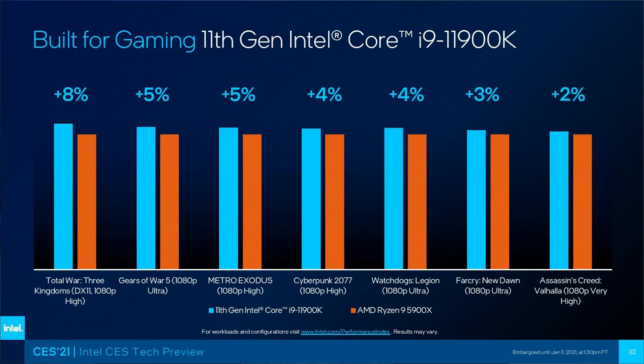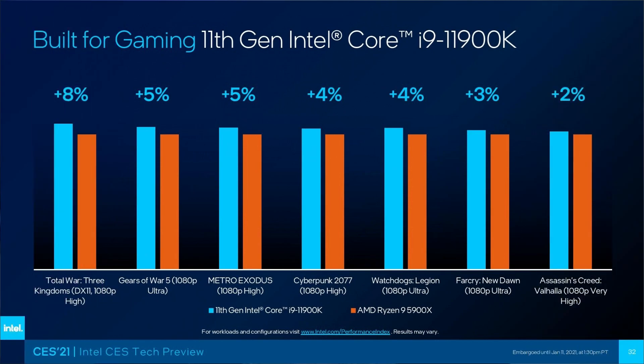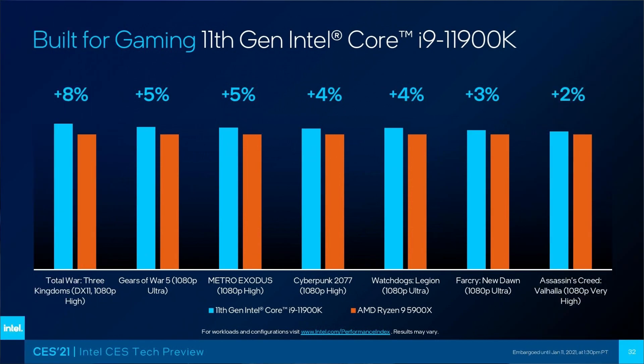If you want the absolute best gaming performance, the 5900X is a couple of megahertz boost clock faster, but really it's overkill for gaming. So yeah, 5600X or 5800X. However, getting hold of those is easier said than done. You may find that by the time you watch this video, the 11th gen Intel CPUs are out and have leapfrogged ahead, so they might well be the choice to go.